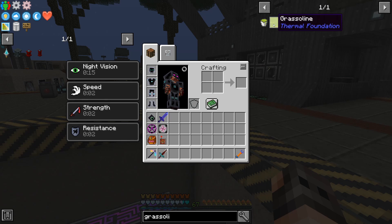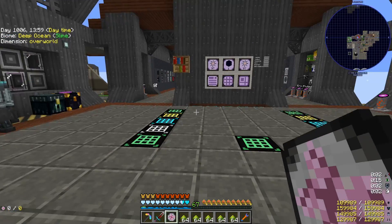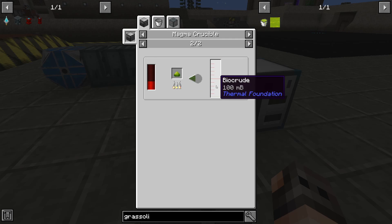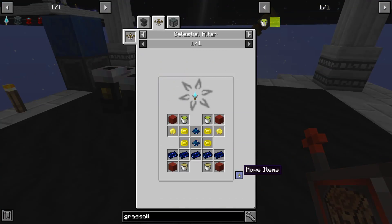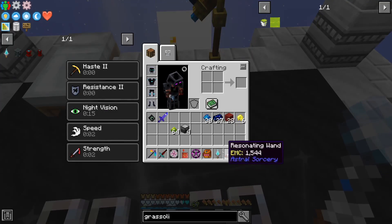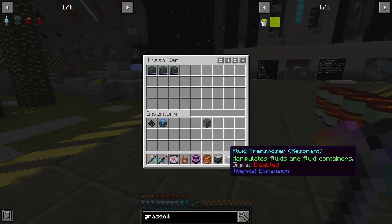The final item we are going to require to make the Mining Multi-Tool is grassoline. Basically we have to start with pulped biomass, which has EMC. It seems it does not make any difference if we use a rich bioblend or garbage biomass, because all of them will make biocrude. The amounts are different, but we have a creative tank so we don't really care. And if we put the biocrude in a fractionating still, we will get grassoline. We just need two buckets and that's it. We should have everything. We have it. That was incredibly fast. Since we do not need a mining dimension, that also goes into our ME system.